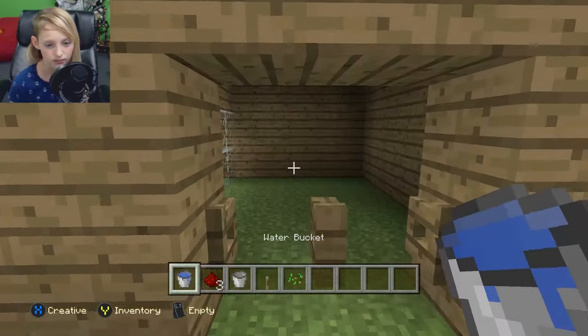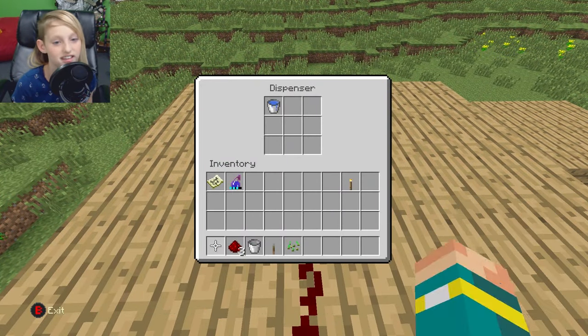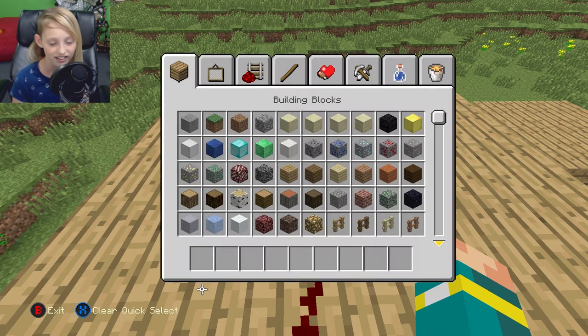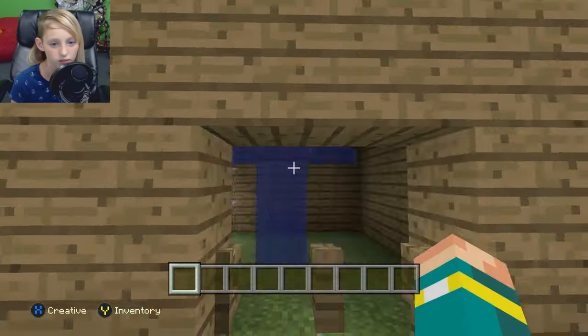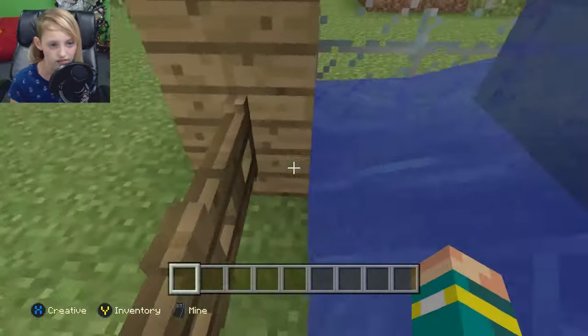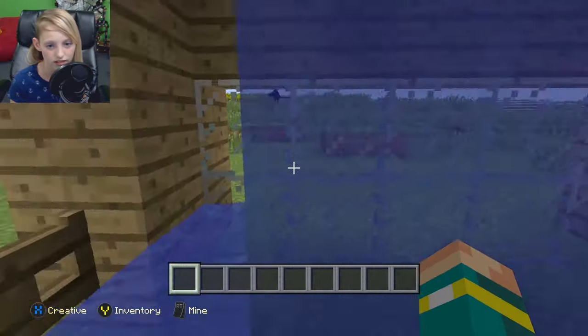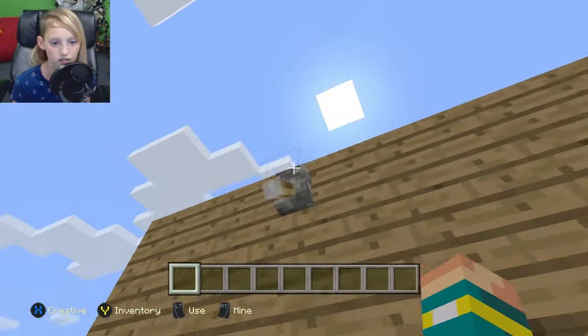And you want to put the water in the dispenser, not on it. In the dispenser. So now we have it in there. You want to turn it on. And close the gate. And you have your fancy shower bath. As you can see, it kind of pushes you to the gate. So you can just open it again and turn it off.